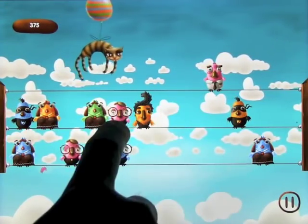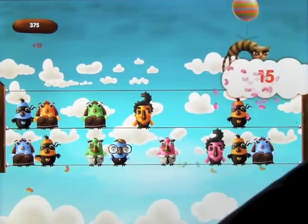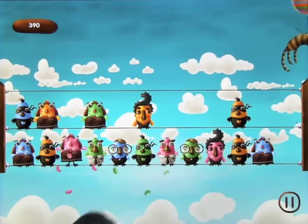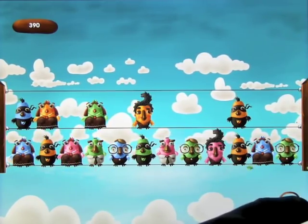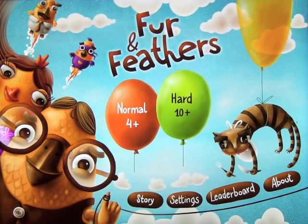Now we're in trouble because we're going to lose all those points unless I can get this guy up here quick and drag him over there. OK, we did good. Anyway, you get the idea — that's how it works. It's a lot of fun, very simple. And it is called Fur and Feathers. Check it out.